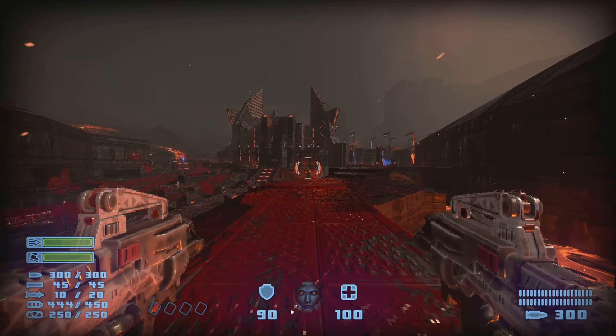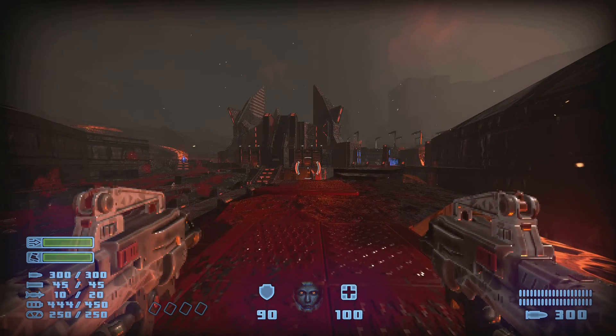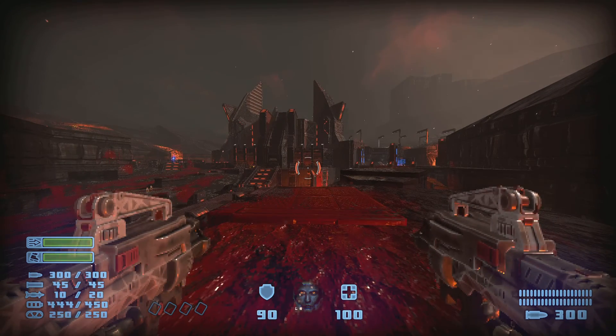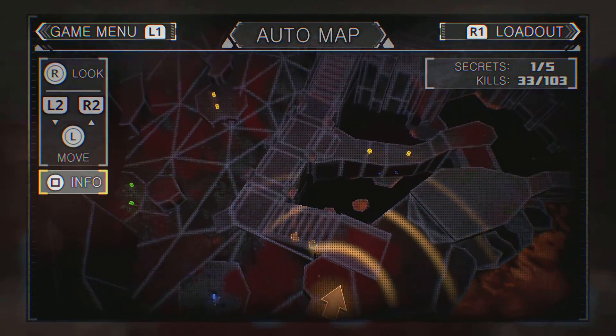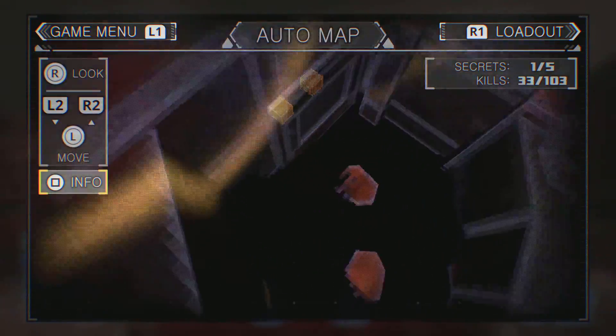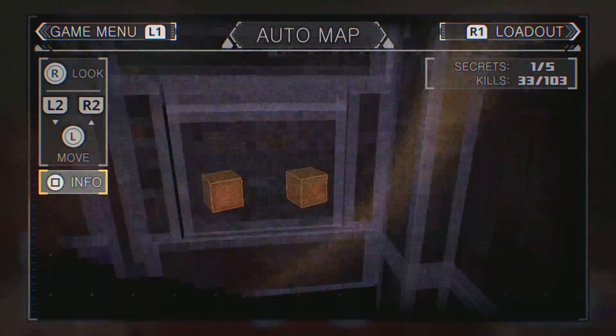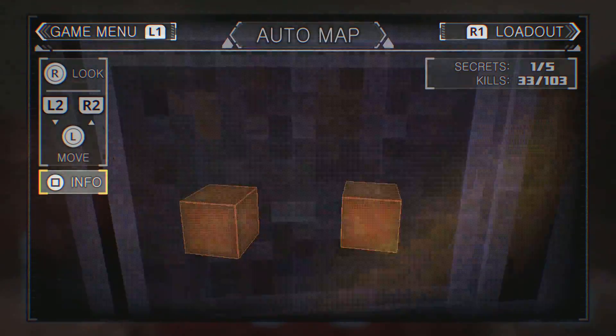Hey guys, you're here for another Predecius hard-to-find secret guide. We're on the map Genesis Part 2. Now on this map there is a secret which can be found, I think, here. And it is locked behind a grate and there is an oar in the middle.